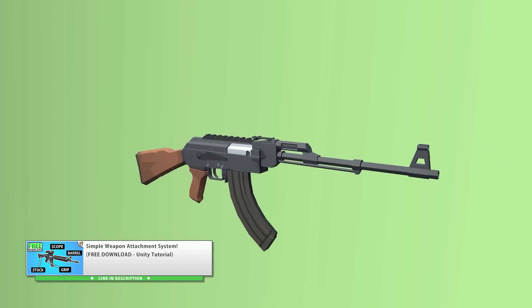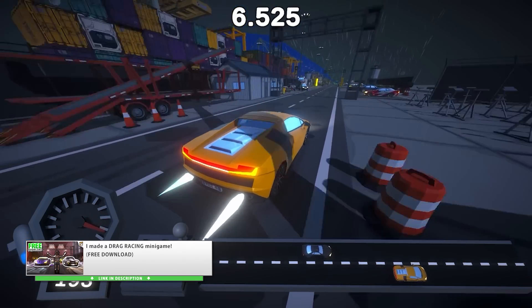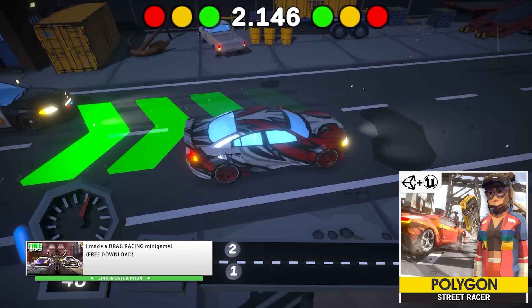For example, I made a fun weapon attachment system using the Meltair Pack — that pack comes with modular pieces, so I made a system to put them all together, and you can download the project files for that one. Another minigame I also made on the last sale was the Drag Racing minigame, made using their Street Racer pack, and this one also has downloadable project files.